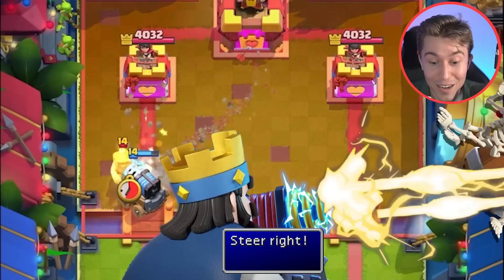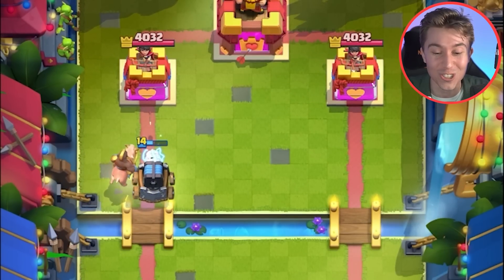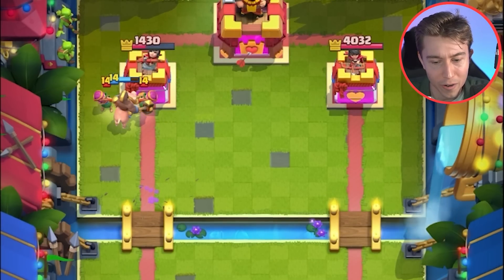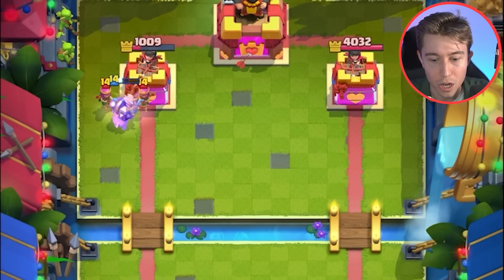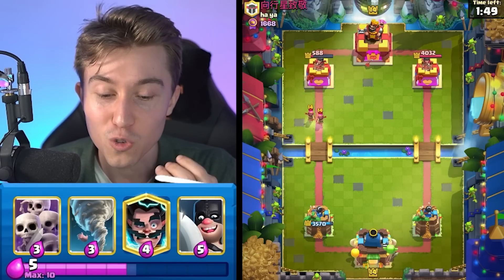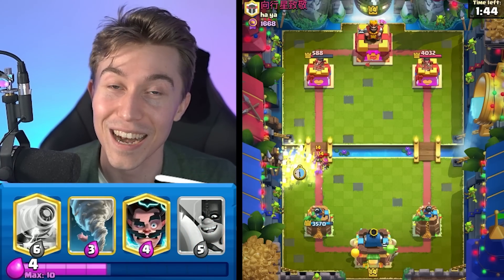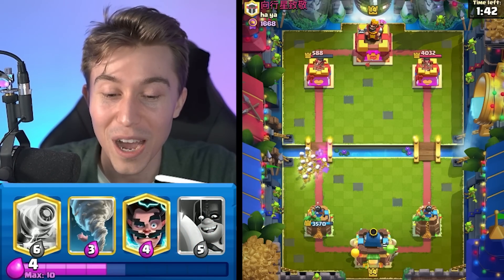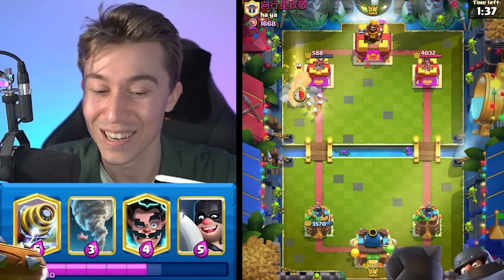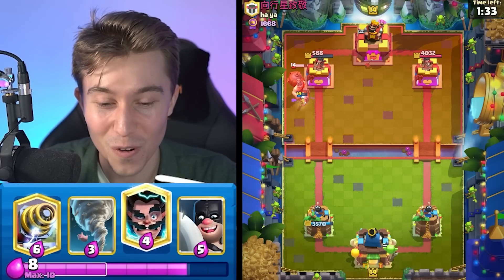That's going to delete the miner, and then the hog rider comes through. I think the sparky shoots the tower for at least one shot. We're hammering that tower crazily — this is the power of the deck. Even against really good players like 700 in the world finishers, they still mess up against mega knight. It's a hard card to deal with. You saw how the mega knight jumped over the log and just blasted the tower — it's so fun to do that.